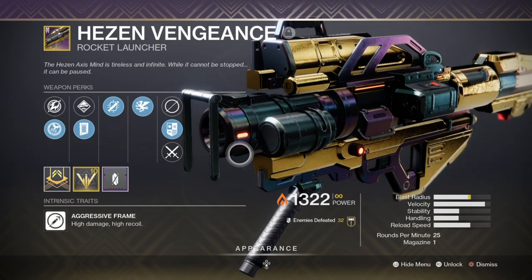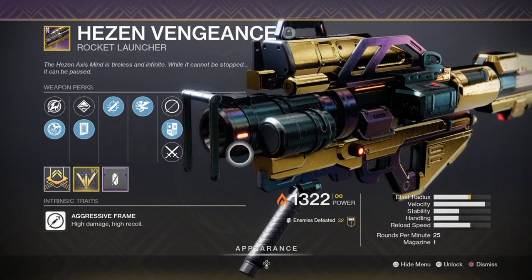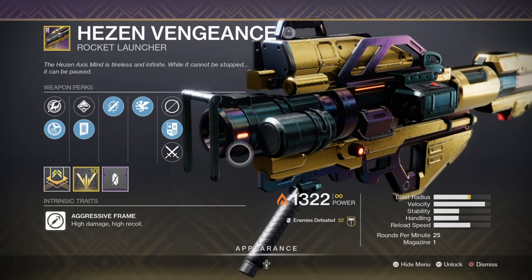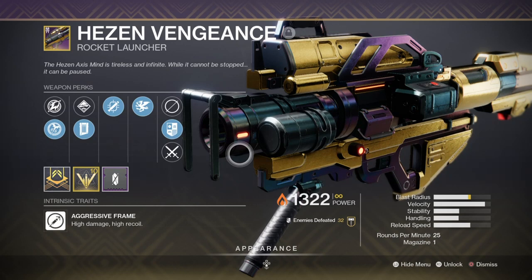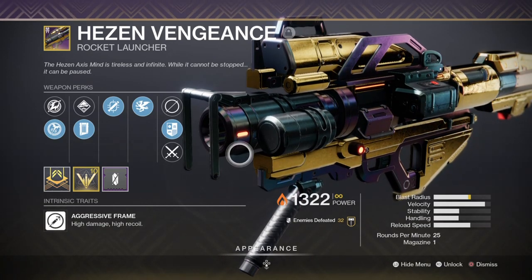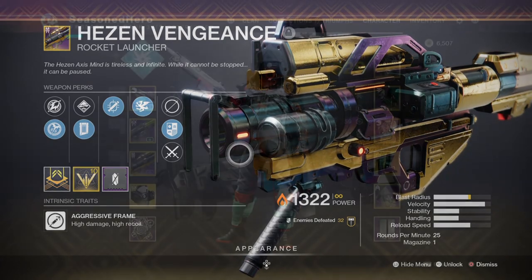For heavy, I'm using the Hezen Vengeance Rocket Launcher with Impact Casing, Tracking Module, and Vorpal Weapon — a god-tier option fantastic against mini-bosses and bosses alike. We can use RDM's perk to reload the weapon at least 3 times within a DPS phase, and with rockets being powerful right now plus Vorpal, it can deal hefty damage in a short time frame. If this doesn't fit your build style, you can always opt for any sword instead for much quicker DPS.